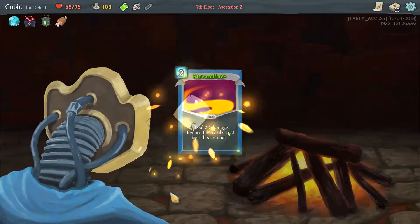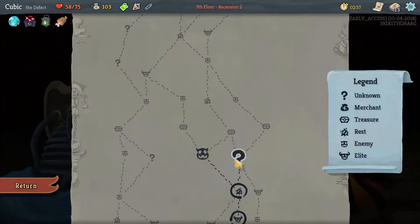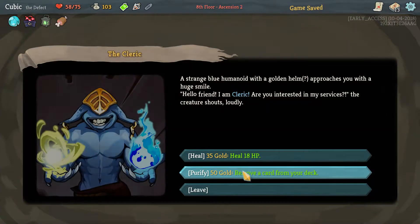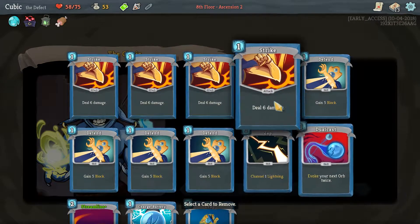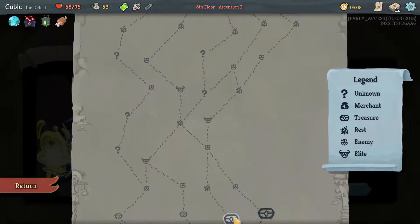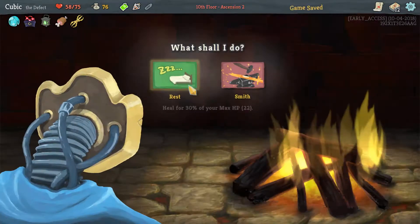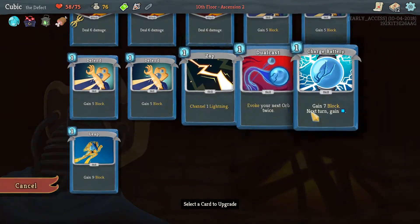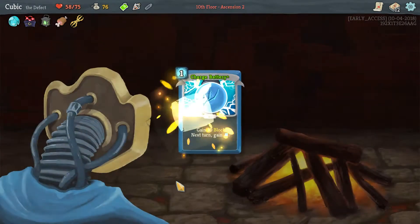Okay, I'm going to upgrade Streamline, and we're going to remove a card from the deck — remove that, get out of here. You know what, I don't need any more cards. I'm going to make this work — by jove, I am going to make this work.